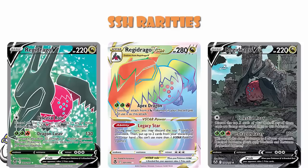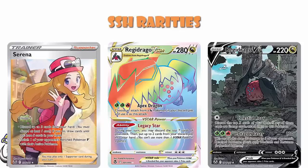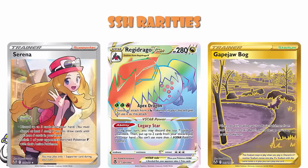And then I haven't mentioned a supporter yet, have I? Serena — one silver star. And then even when we get up to gold cards, like the lovely Gapedjaw Bog, again we're looking at one silver star. So we've got all these different cards, which are blatantly different rarities, and yet they all sit there under the same rarity. And frankly, that's not very fair.